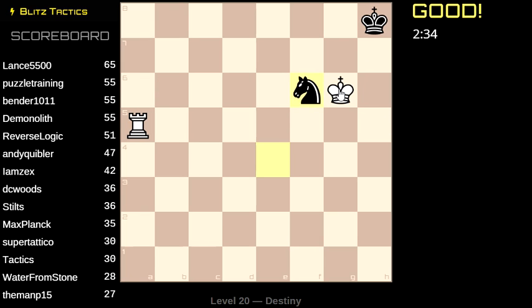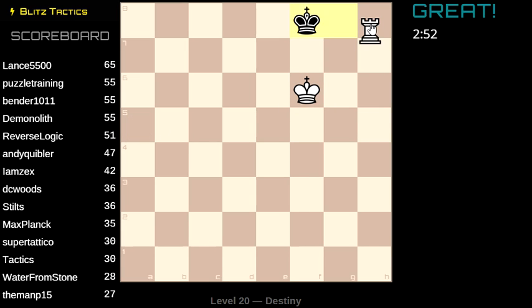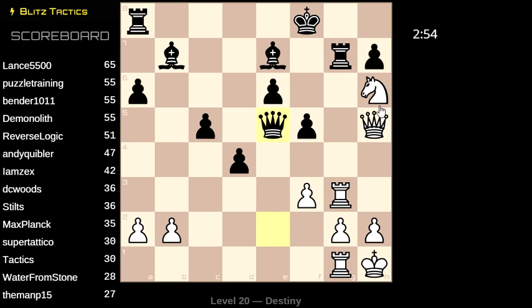Oh, king g6. And then here. Rook a8 wins on account of knight g8, king f7. But there's something better — I'll just take it. Ha ha. I am a genius — in some sense.